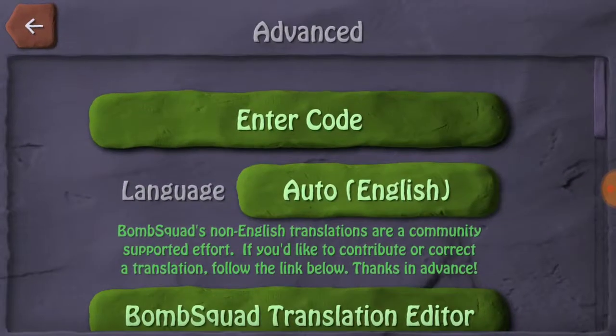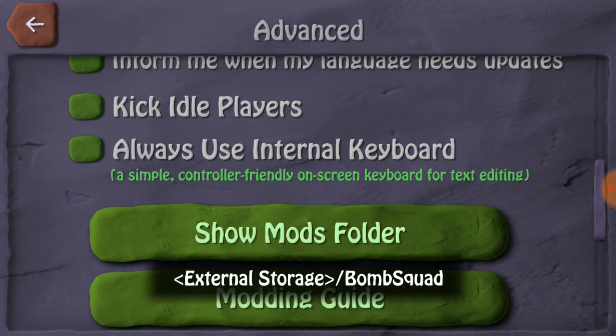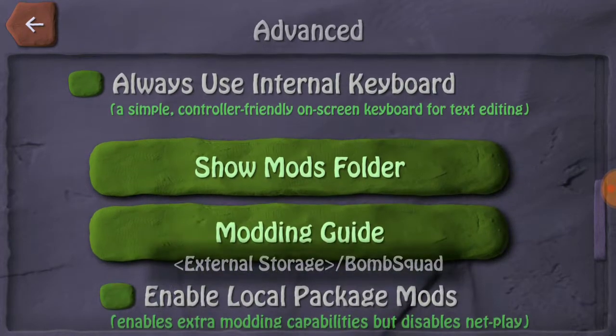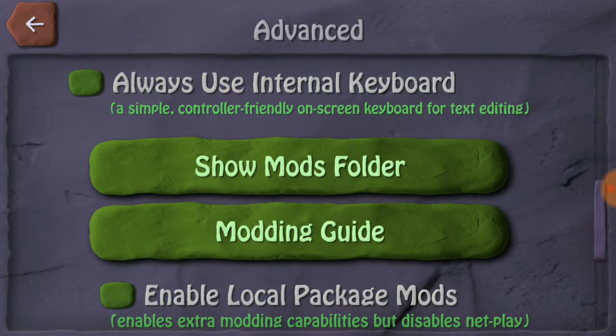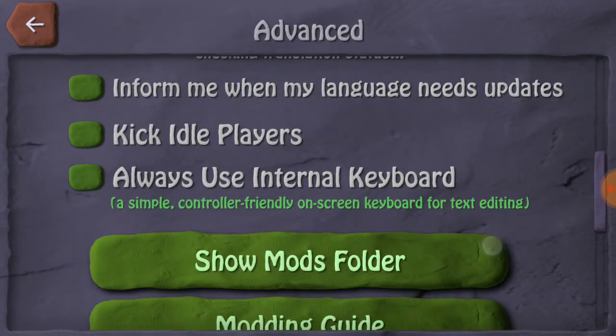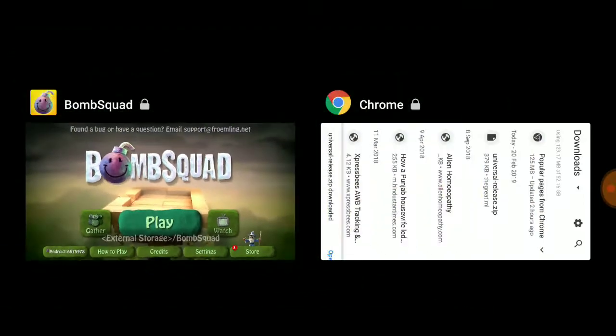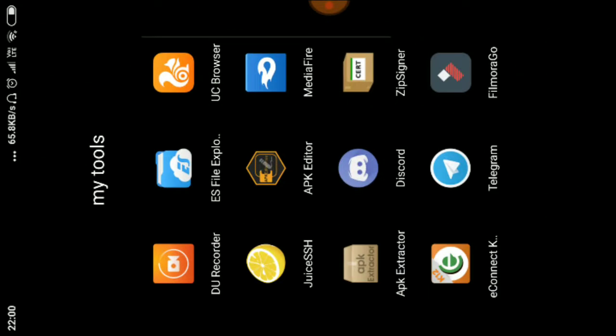Now open BombSquad, go to Settings, then Advanced, and click the Mods Folder option. If you have not enabled it yet, a pop-up will appear on Android asking you to allow BombSquad to access your files and folders. Once access is granted, you will see the external storage inside BombSquad.